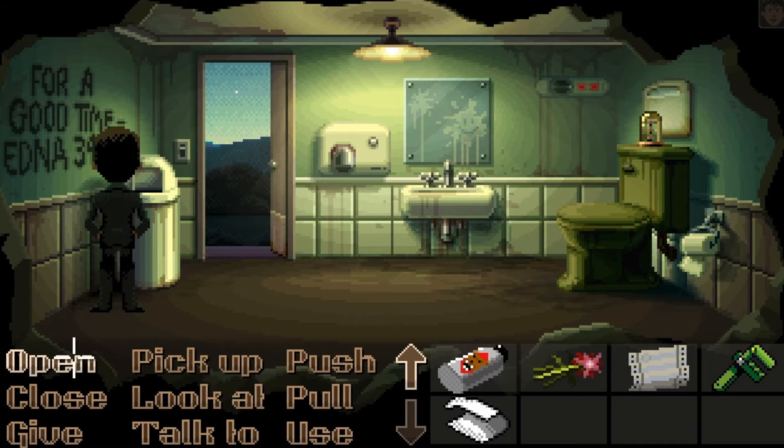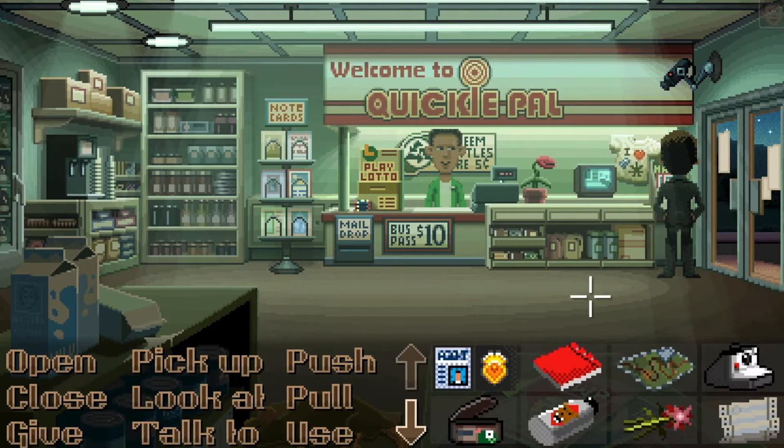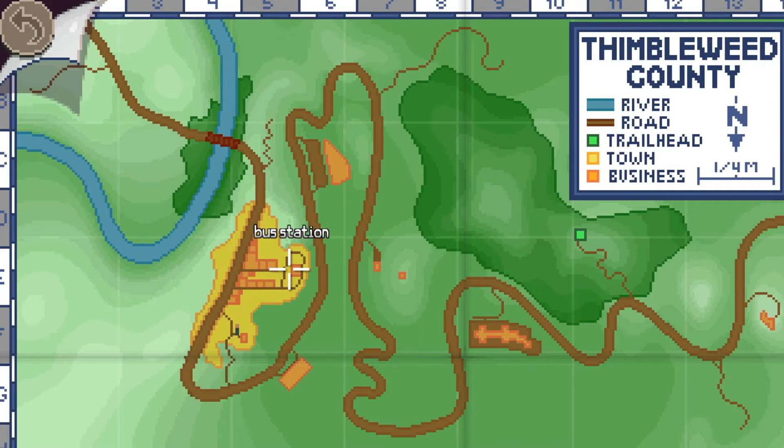Welcome to Quickie Pal — it's a map of the county. I have a map now; I should have figured that one out earlier. We're going to go to the Trill Head with this guy. I want to explore with them first before we switch to Ransom, unless we get stuck.